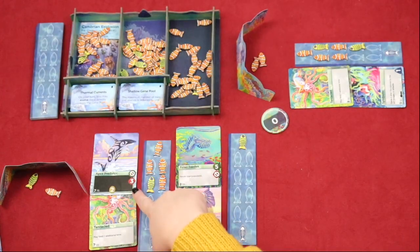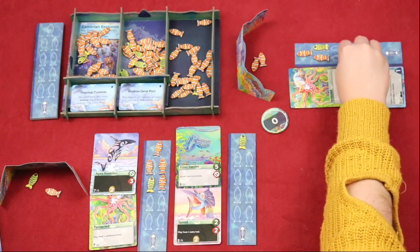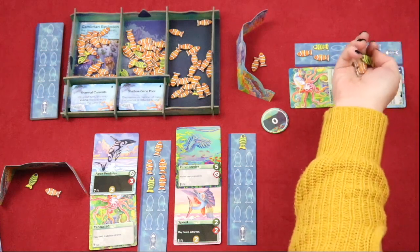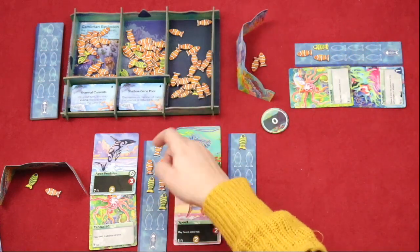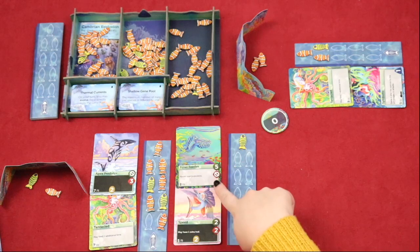If the species is attacking, choose any other species to attack — this can include your own species. Add up the red icons and take that number of population from the target's board. If a species does not have any red icons, it automatically gets an attack value of 1. If the species has any trait cards with a red general prohibition sign, it cannot attack.